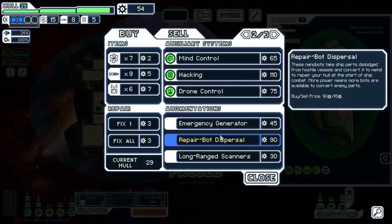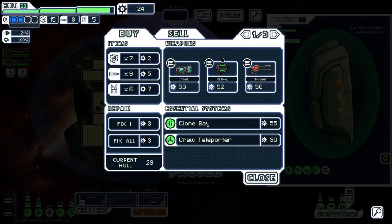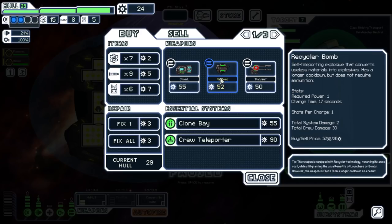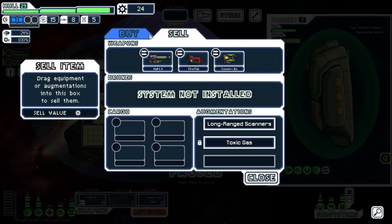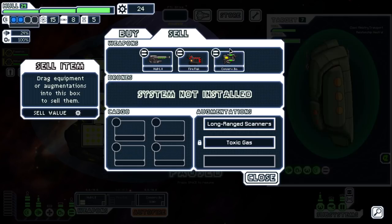Easy peasy — nine scrap plus 13 more, I'll take it. Rancir Beam — classic. This is probably the easiest purchase of my life. I don't want to sell any of this; even if we could sell it, I don't think I'd want to. The drones of the day — we don't have a drone system, we could buy one but we don't have enough. So I think we just take the easy safe pick: Long-Range Scanners — S-tier augment to get especially first sector.